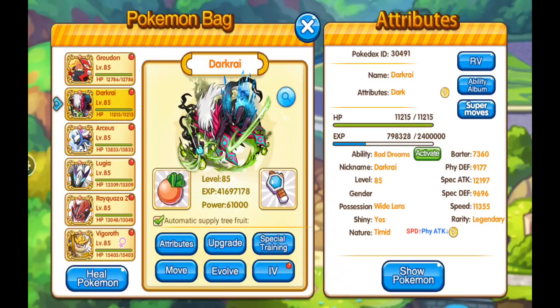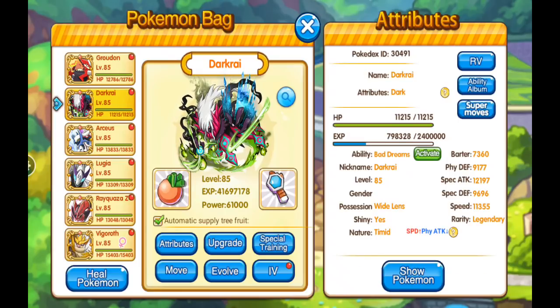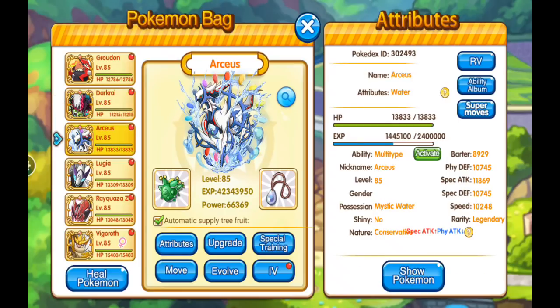It's good to get the berries off. Dark Arceus with wide lens makes his dark void more accurate. He's got plus speed minus physical attack. Instead of substitute, I've seen people run double team — I'm kind of okay with substitute because it does block status moves as well. He can be kind of cheap with 90% accurate dark void putting things to sleep.